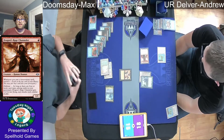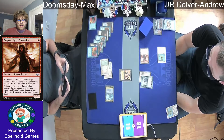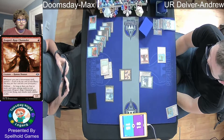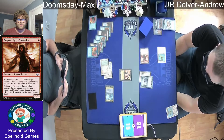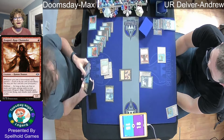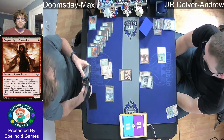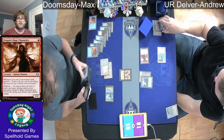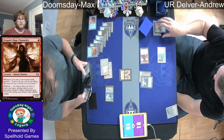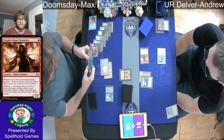Looks like Andrew spent his whole hand fighting for that Doomsday to get countered, so he's going to be left a little vulnerable here. We know he has the Volcanic Island in hand as he bounced it back with the Daze. Daze being one of the better free counterspells in all of Magic's history — there's a reason it's banned in Pauper. If you guys like Pauper, you should check out some of our bonus videos.